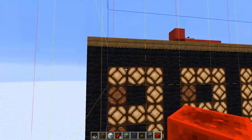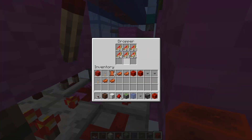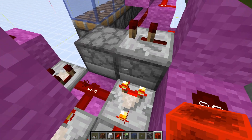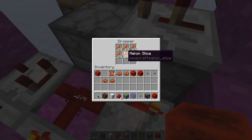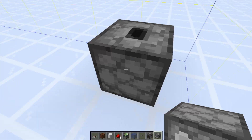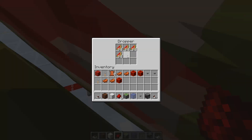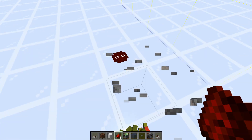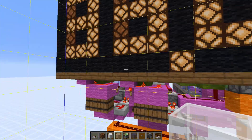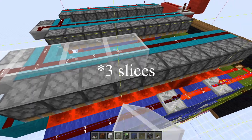You can even customize when it carries over — say you wanted this digit to go to six before rolling to the next. You just change the number of items in this dropper and in these two barrels. Right now they output a signal strength of 10 with this many items. You can see with a comparator it outputs signal strength 10; all you need to do is throw out some items to get signal strength 7, then do the same with these barrels. Then you can have it jump to the next digit at any value you want, and knock off the extra slices accordingly.